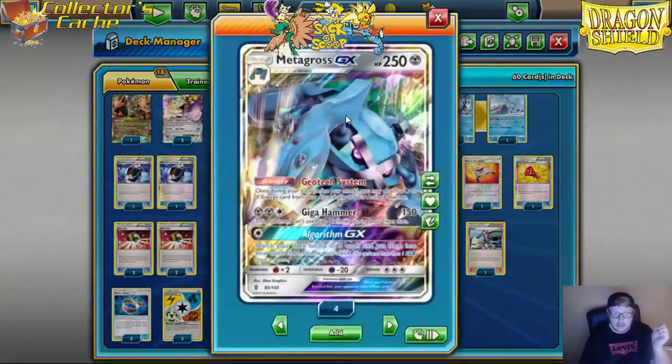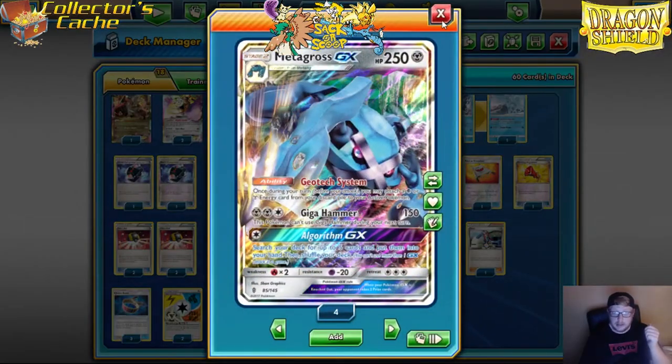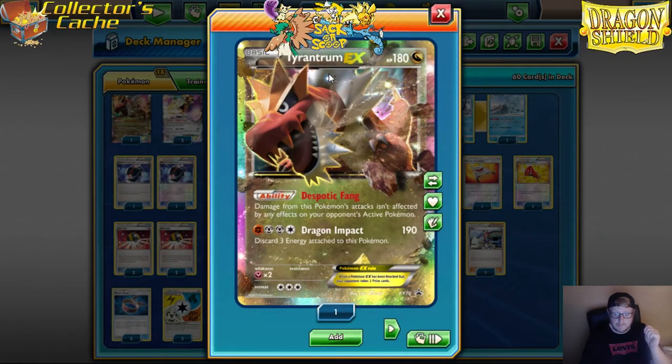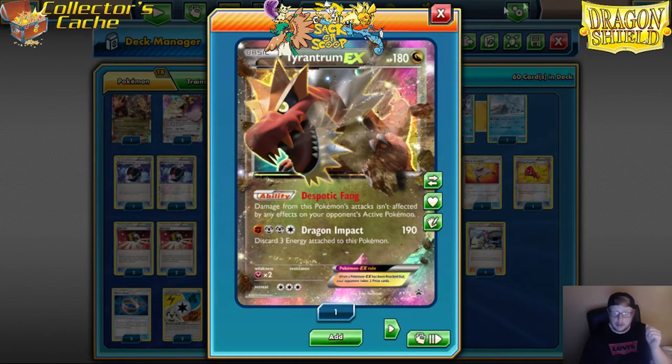And don't get me wrong, Metagross hits big — gets you that 180, gets you those EXs. But Tyrantrum will give you the bigger numbers, and it gets through anything. There's no Safeguard, there's no Shell Trap, nothing. Its attack gets through anything.